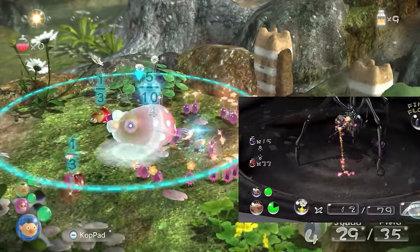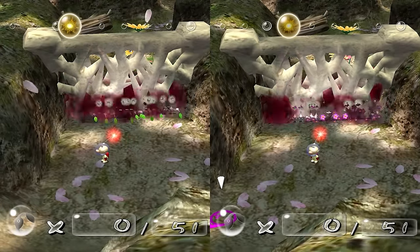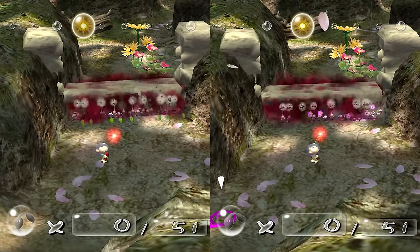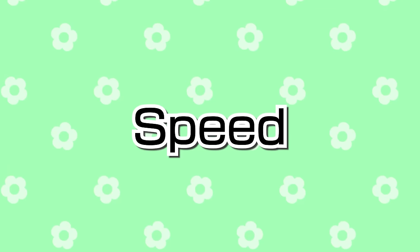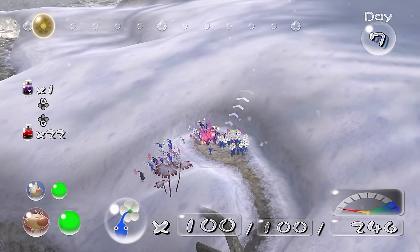It's also the only way to actually increase the damage dealt by a Pikmin type. Flowers don't affect damage output — Flower Power is a myth, and I will not stand for that. Okay, maybe Flower Power isn't a myth, because of its speed benefits, and how does Spicy Spray stack up?